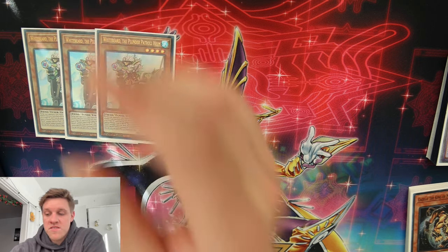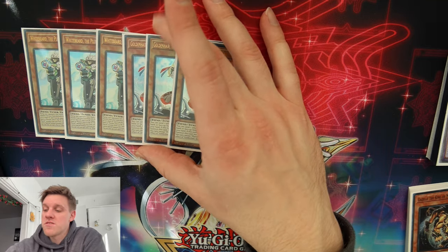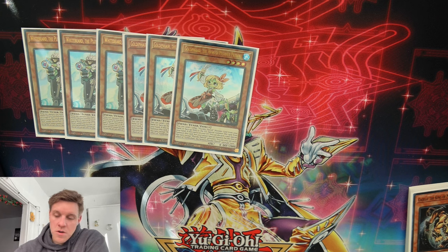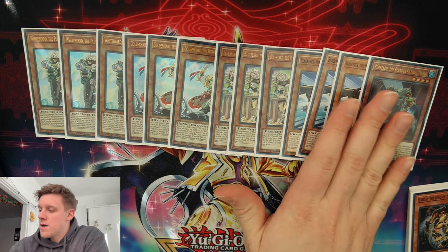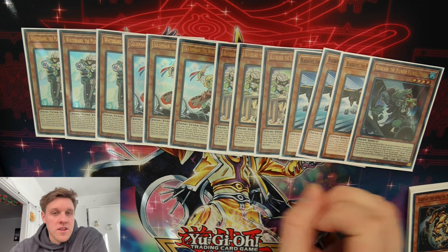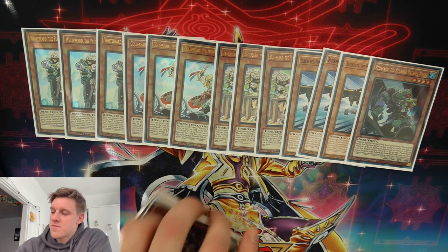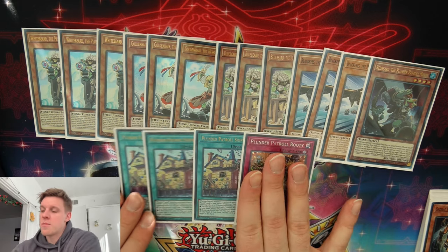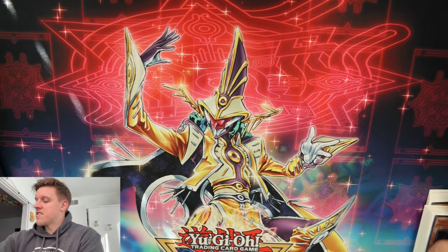The Plunder names are going to be very similar to what you see in a typical Adventure Plunder list. To play this deck you need to know your bread-and-butter Plunder combos — I have a video on those in the description. For the Plunder lineup: three Whitebeard, three Golden Hair, three Bluebeard, three Black Eyes, and just one Redbeard. Redbeard is the weakest one; it combos the least with Chimera Fusion because it doesn't really facilitate extension. For spells and traps: three Shipyard and one Booty — your standard pure Plunder spell and trap lineup.